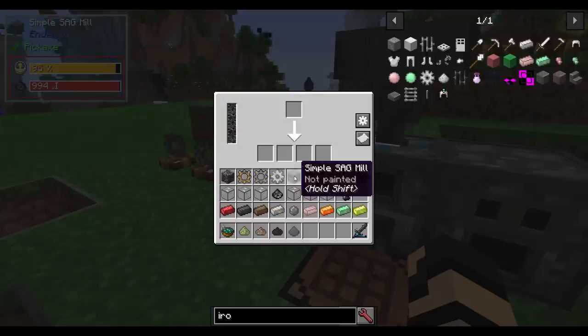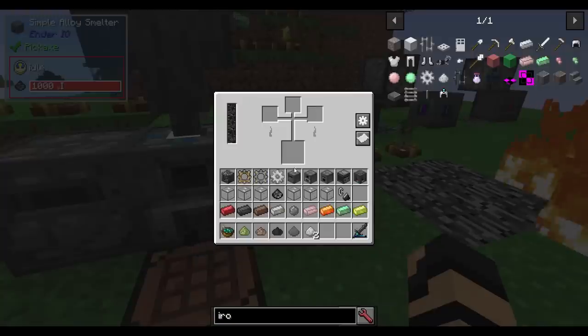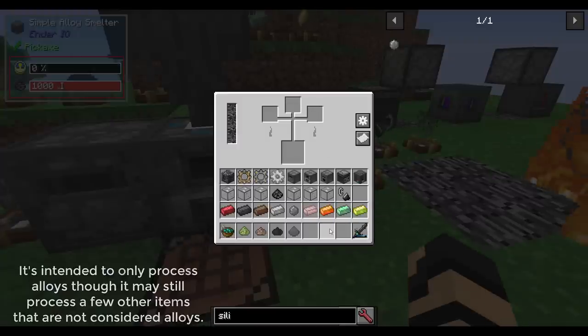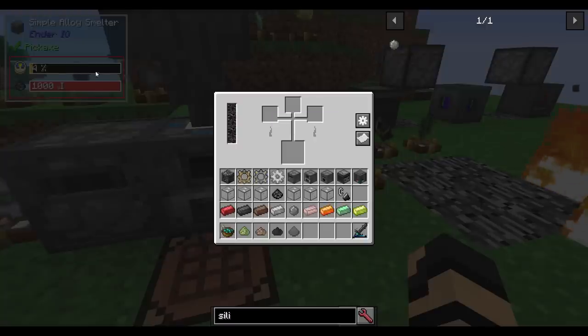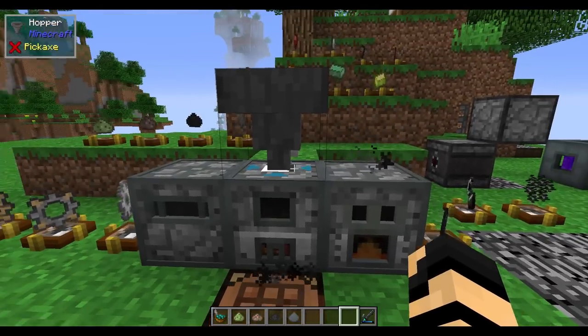Once it's done, you get iron powder. If you take that iron powder over to the simple alloy smelter, it does not work as a regular furnace — you'll still have to use a regular Minecraft furnace for basic smelting. But the alloy smelter can make alloys, which takes a little bit of time. That's where a lot of this mod's content comes in — alloys are central to its gating.